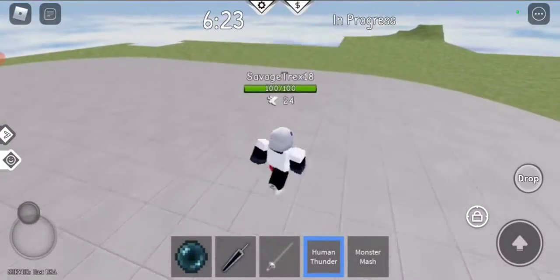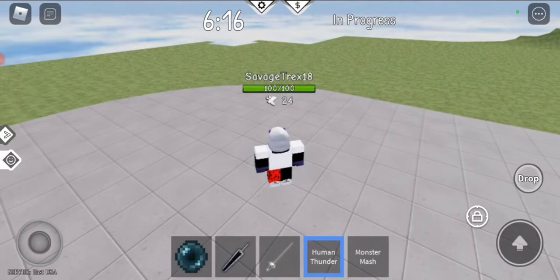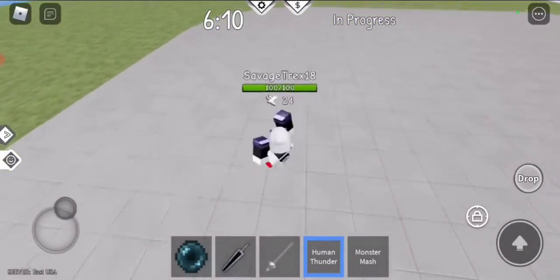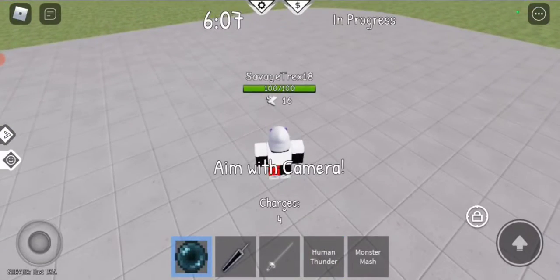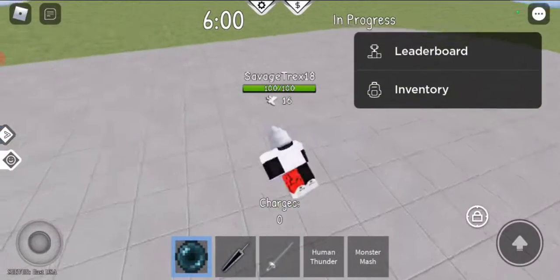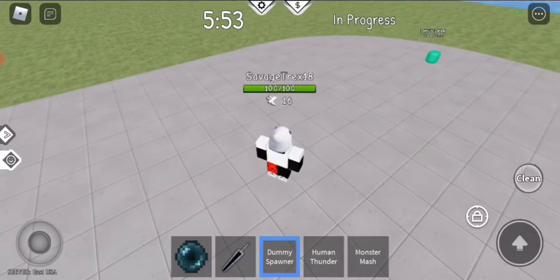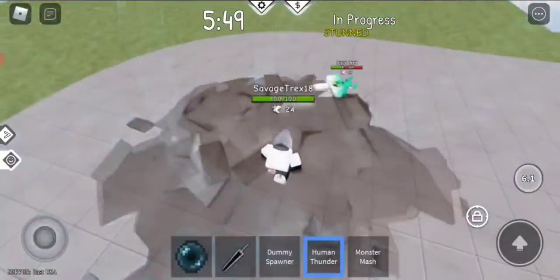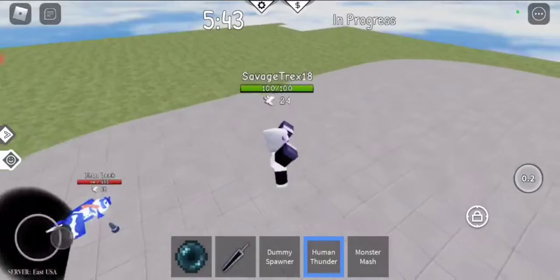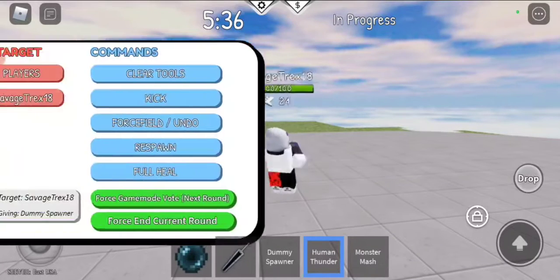I don't know if Human Thunder would be good to counter Darkheart, but if you feel it's a good option, then try it. You can also use a drop attack if you can — you have to be at least higher than your jump to activate that special.